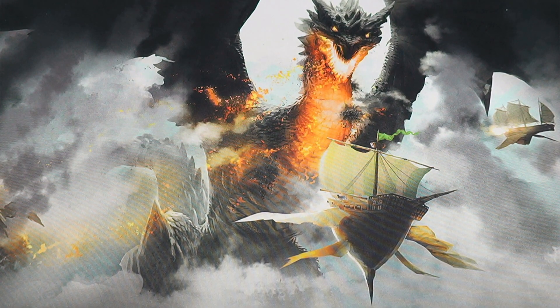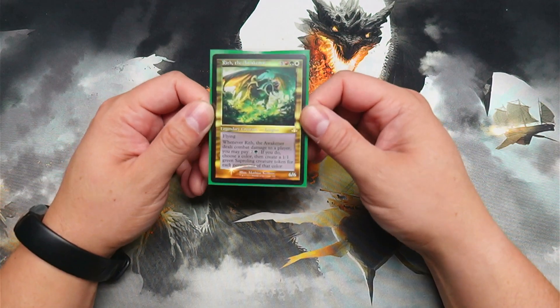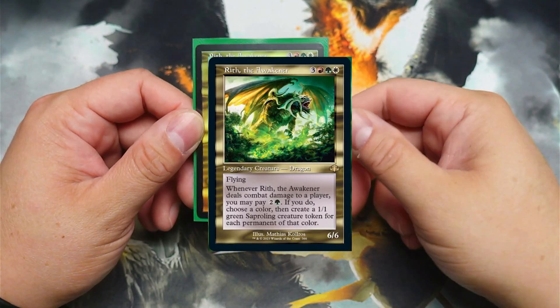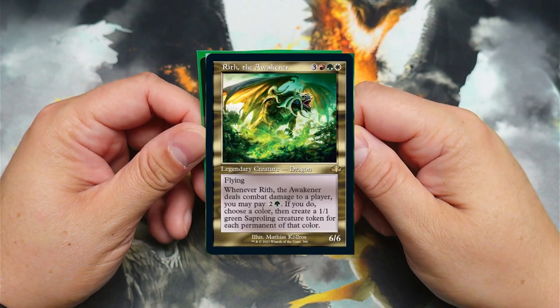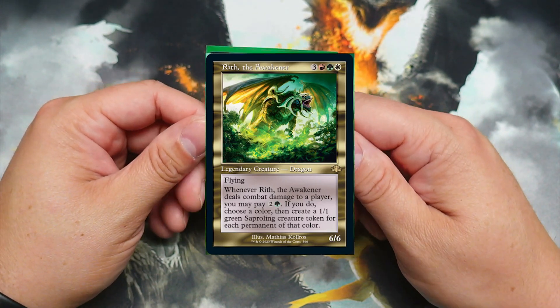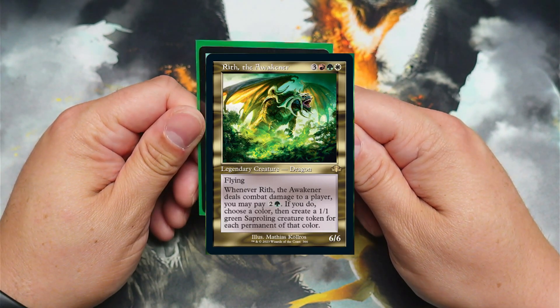Today we've got a very nice, very fun, very spicy Dragon Commander. But again, this is not a Dragon Tribal. This is kind of a wild, off-the-wall token — you could call this one a sapperling one — but it's mainly just off of tokens in general. Today's deck tech is going to be on this big guy right here. Let's bring in a little bit. Rith the Awakener. This is one I've been wanting to do for a long while, and I finally decided to go ahead and pull the trigger and get this one up and running.